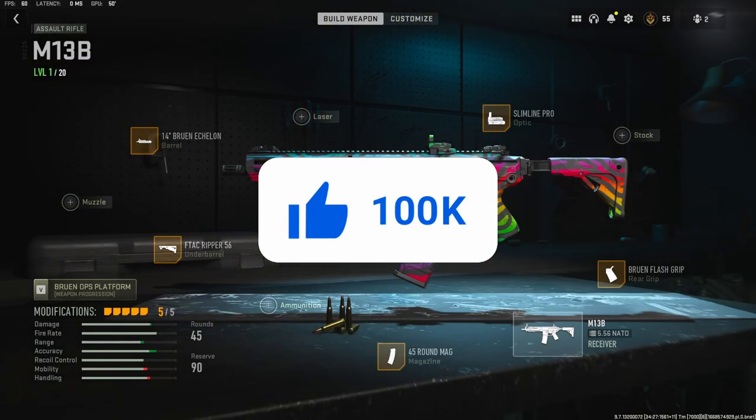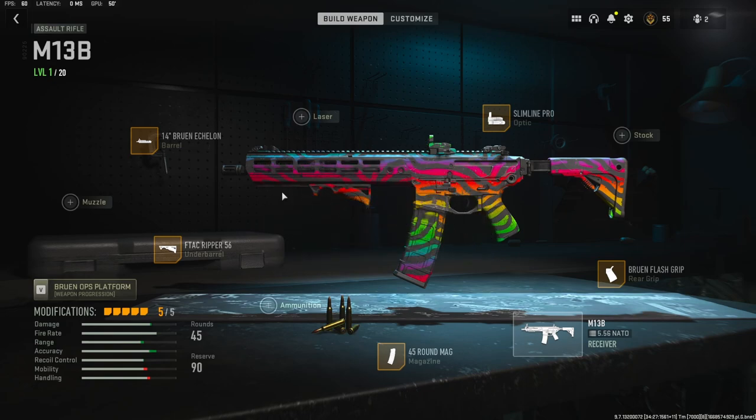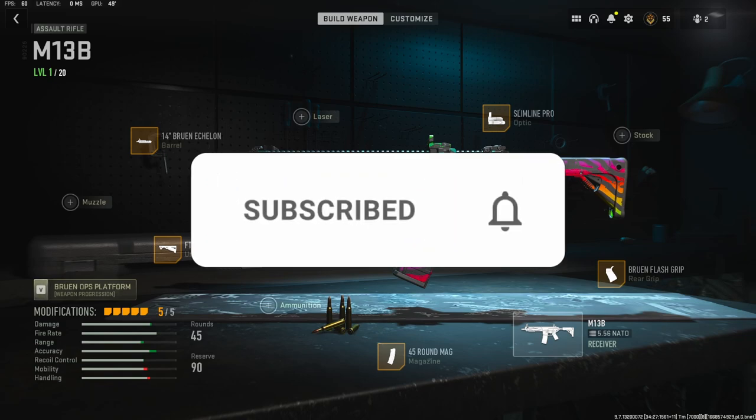I'm using the Slimline Pro optic, the 14 inch Bruin Echelon barrel, the F-Tac Ripper 56 underbarrel, the 45 round mag, and the Bruin Flash Grip rear grip. This isn't going to be my best class setup but this is what I was using in the gameplay — I didn't really like it too much, so I will have a better class setup for you guys.